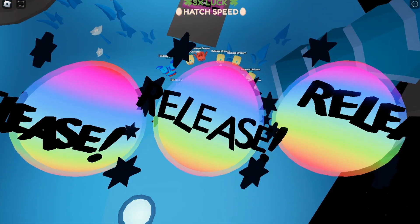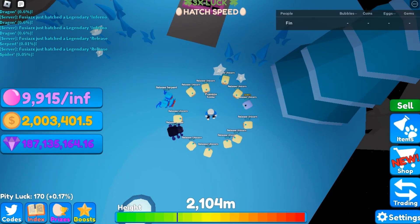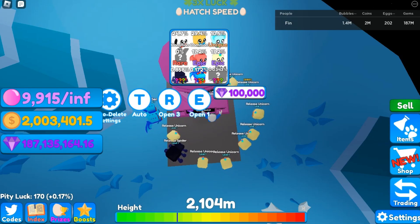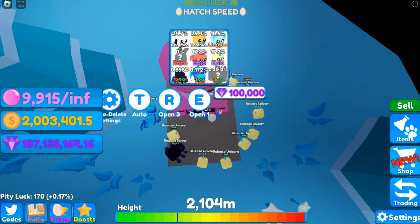We just got a release spider — that's the tier 1 legendary right there with pretty good stats. It's just a slight change of colors, kind of like an ordinary spider. That only leaves the tier 3 legendary with a 0.03% chance. We only have six minutes of luck left — hopefully we can get it before that runs out.